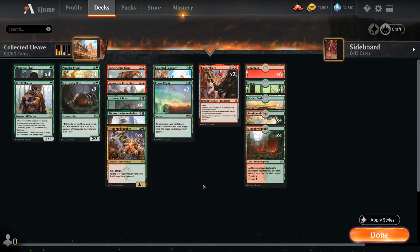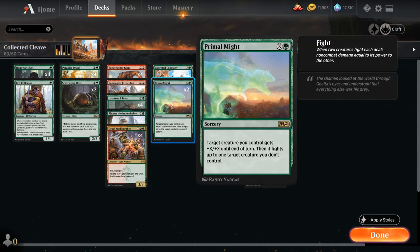The only other non-creature spells in the deck are 2 copies of Primal Might, a sorcery for X and a green, giving target creature we control +X/+X until end of turn, and then it fights up to 1 target creature we don't control. We can even play Primal Might just as a pump spell if the opponent doesn't have creatures in play, but being able to take out the opponent's larger creatures that don't die to the 2 damage from Stomp is what makes Primal Might so attractive.